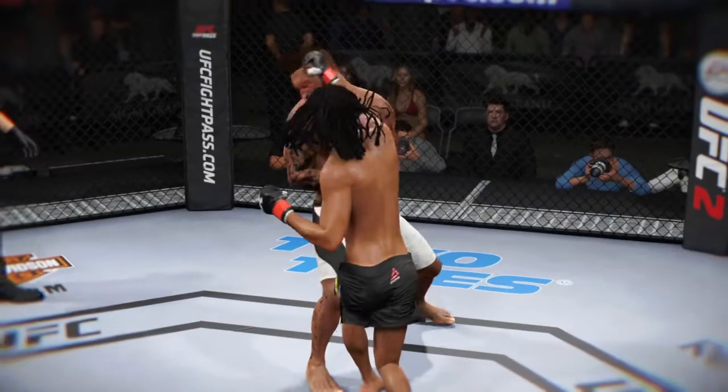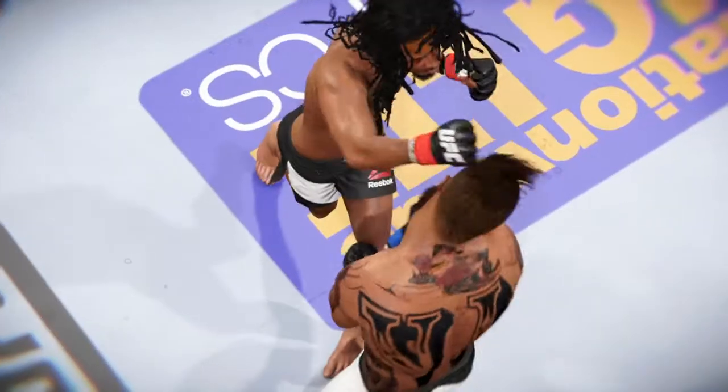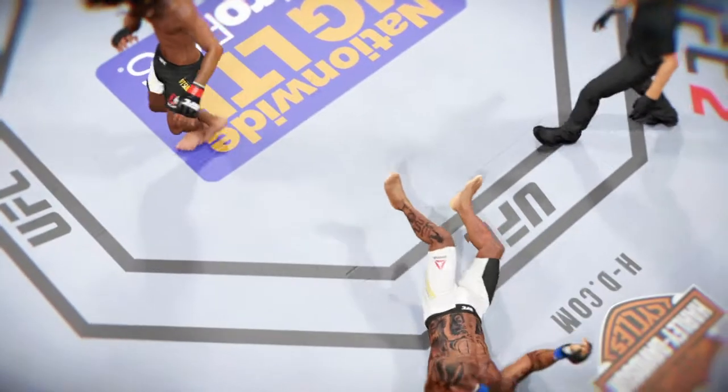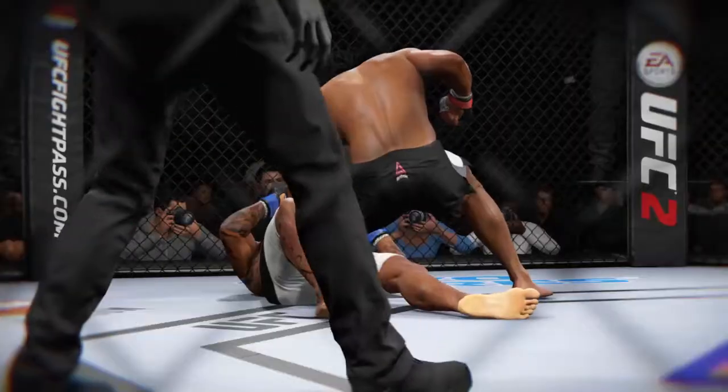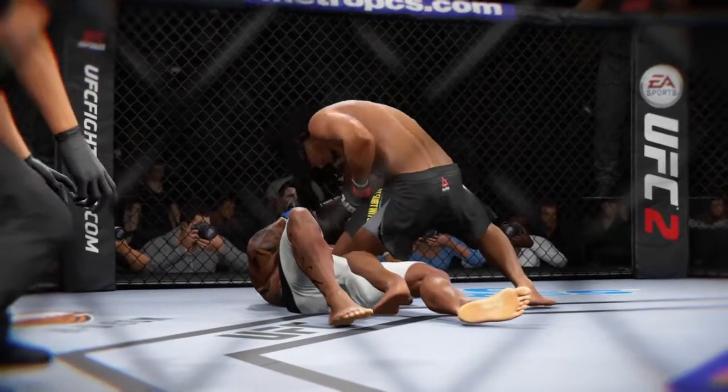Let's check out the action on our fight replay. This is the shot that drops him — perfect technique. He's clearly in big, big trouble. Let's take a look at it from another angle here. This is the one that causes the knockdown and the subsequent follow-up strikes for the knockout. And here it is from a different angle.